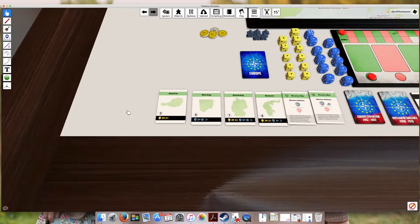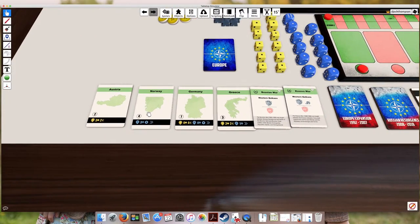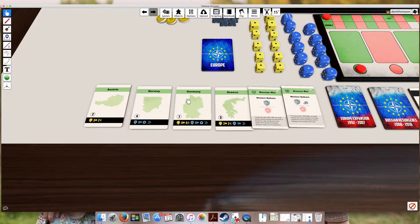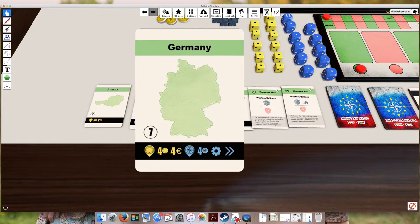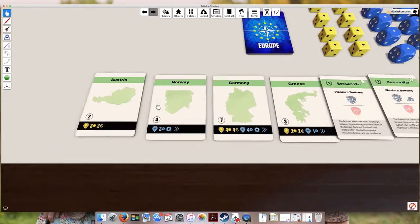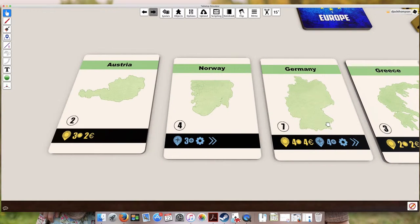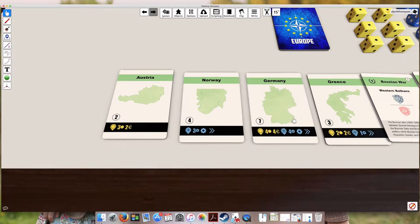Let's go back to the Western Europe player and talk about the cards in general before discussing the different actions. Each card has a set of actions - the yellow ones are associated with the European Union and the blue ones with NATO. Norway is part of NATO so it has NATO actions. Austria is part of the European Union and only has European Union actions. A country like Germany that's part of both has access to both sets of actions.